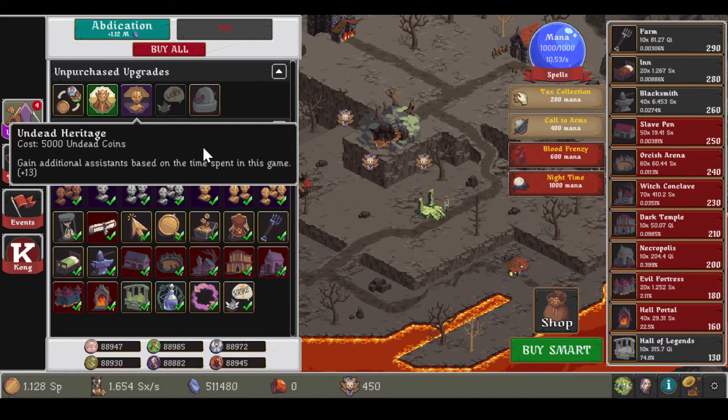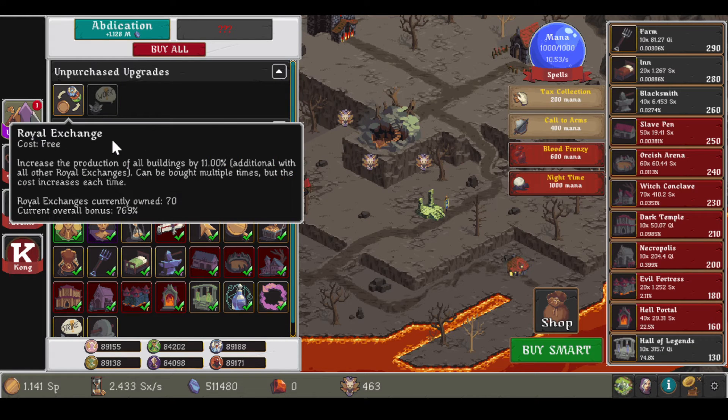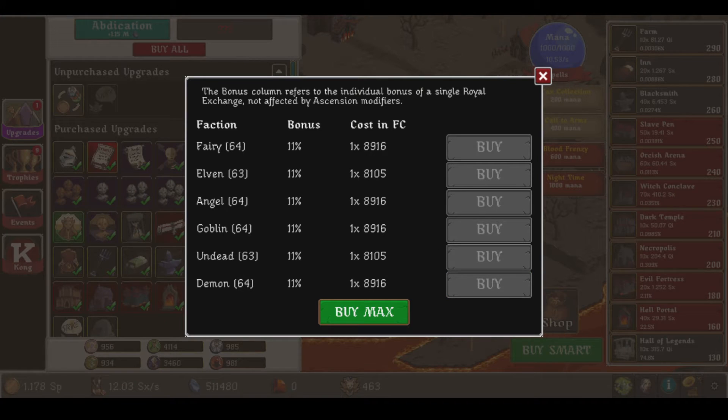Now we gain 13 assists based on time spent in this game. We can do that, we can do that, we can do that. Let's get some exchanges going.